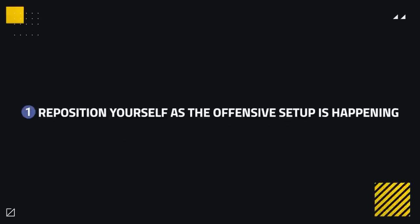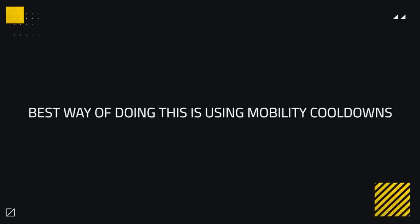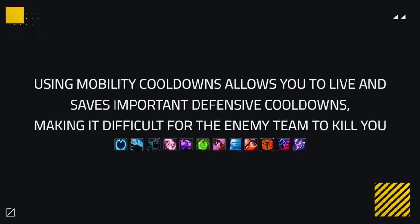Positioning can immensely help when it comes to surviving an offensive setup when your healer is in crowd control. The best way of making this happen is usually by using mobility cooldowns in order to get to a more ideal position. Every class has access to mobility cooldowns that you could use to get out of trouble. This allows you to avoid a lot of pressure during the CC on your healer, allowing you to live and save important defensive cooldowns, which will make it difficult for the enemy team to kill you.